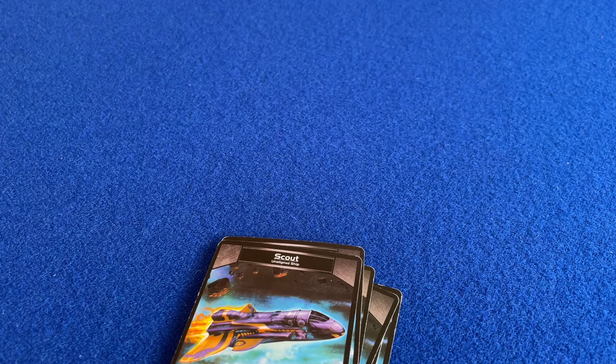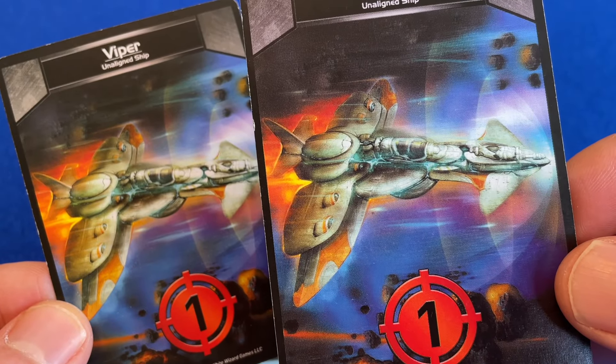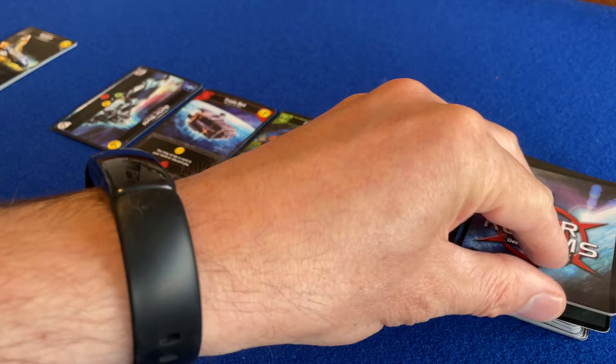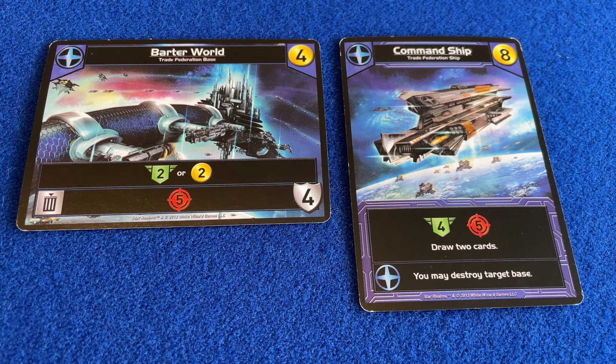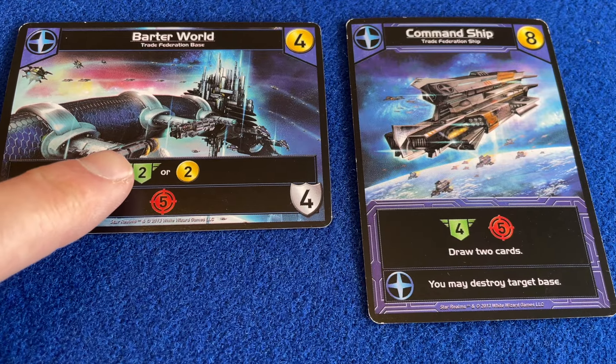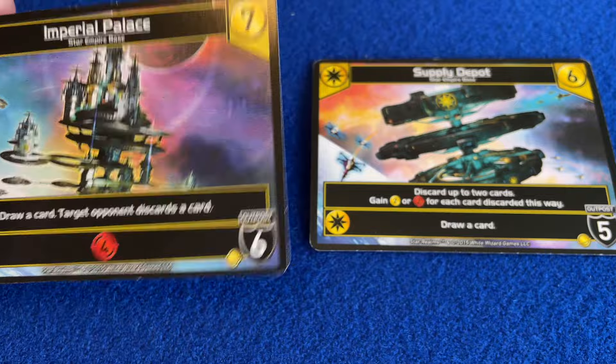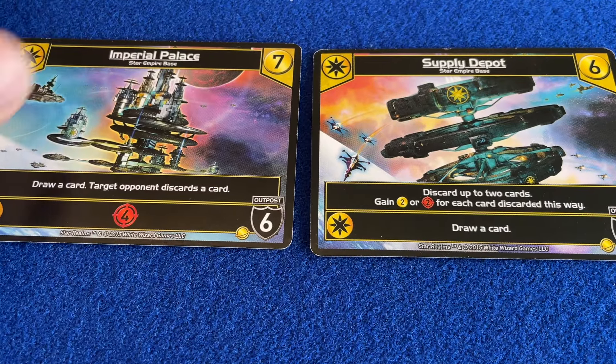Each player starts the game with eight scouts, which provide money, and two vipers, which provide combat. On your turn, you can spend money to purchase new cards from the market, which automatically refills. If an opponent has purchased a base, its abilities always remain in play until it's destroyed. And if it's an outpost, you must destroy the base before you can attack your opponent directly.